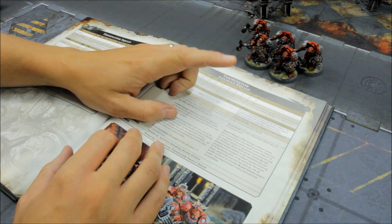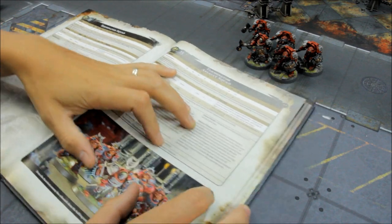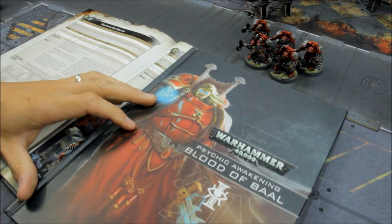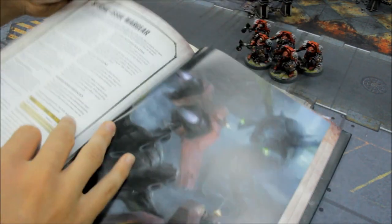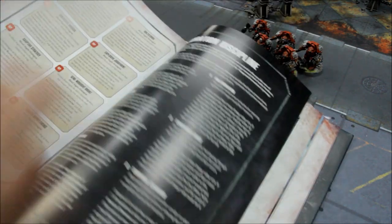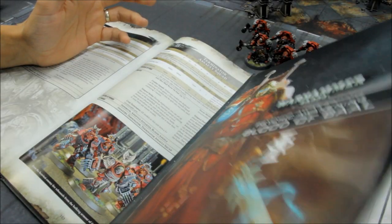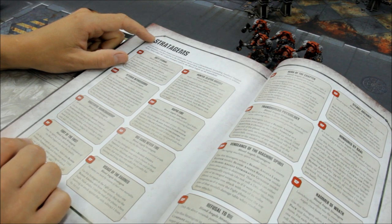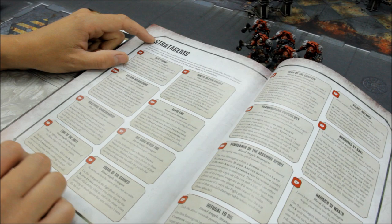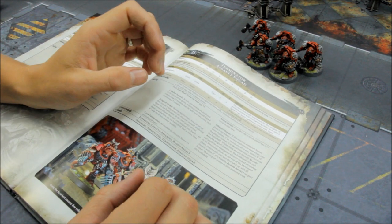The downside is the minus 1 to hit roll — so 3+ to hit becomes a 4+, which is not that reliable and you can have some bad rounds. It is possible to compensate for that with the stratagem Fury of the First from Blood of Baal: use it in any phase, select a Blood Angels Terminator unit from your army, and to the end of that phase attacks made by models in that unit get plus 1 to hit roll. So you can cancel out that minus 1 with that one command point stratagem.